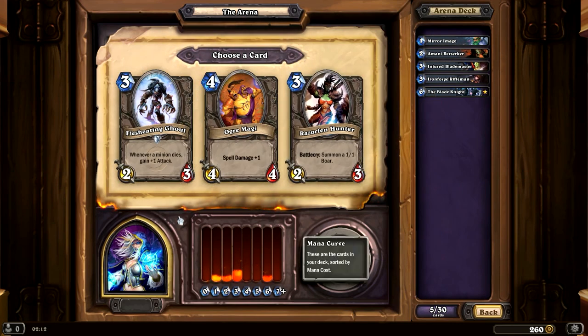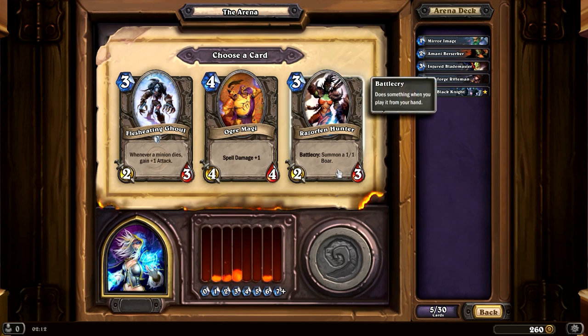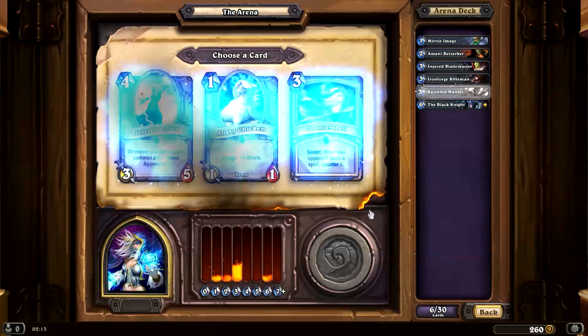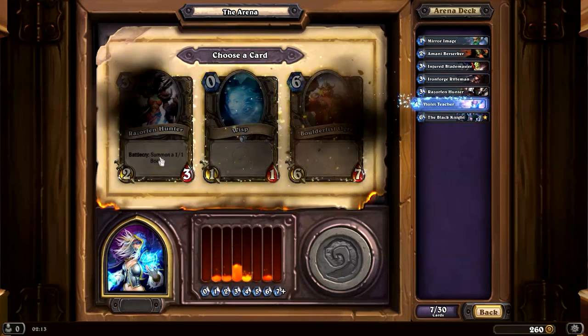We have a Flesh-Eating Ghoul — whenever a minion dies, gain +1 attack. That could be good. Ogre Magi is a 4/4 for 4 with spell damage +1. And Razorfen Hunter, which summons a 1/1 boar. Tough call, but I'm going to go with the Razorfen Hunter. Next: Violet Teacher — whenever you cast a spell, summon a 1/1 Violet Apprentice. Counterspell sounds pretty cool too. I'm going to have to start picking spells soon, but I'm going with Violet Teacher.